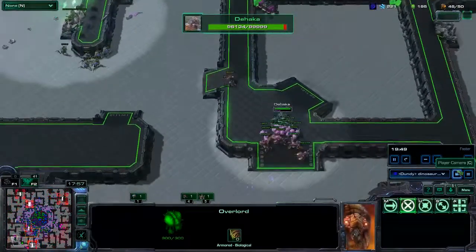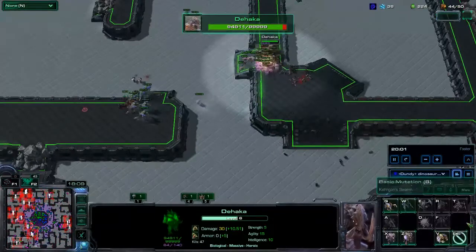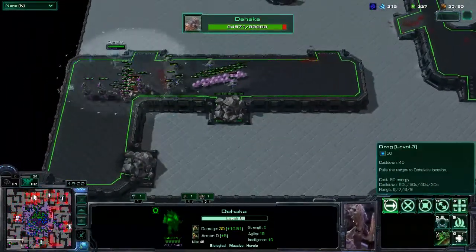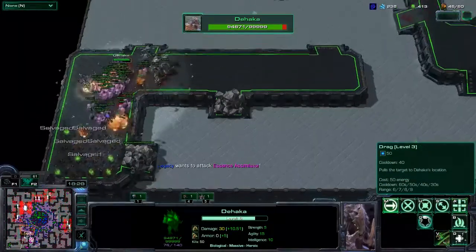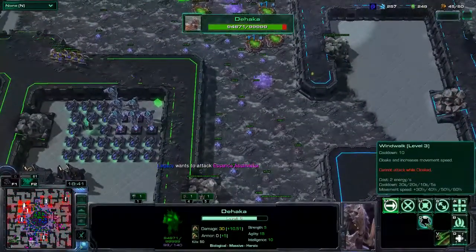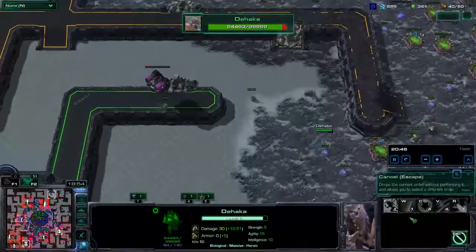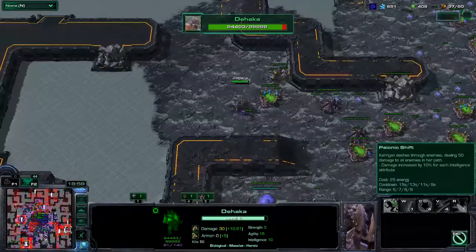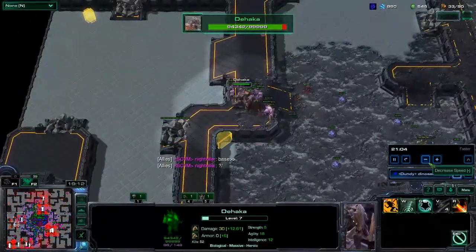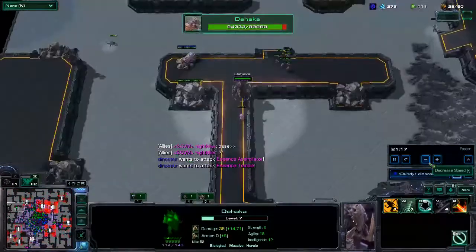Let's look at the abilities. Level 3 Wind Walk, level 3 Drag — not 1 in Dash or anything like that. That's interesting, because the rank increases in Drag do increase the range, which can be very useful, and reduction in cooldown. Wind Walk is always nice for faster movement speed — it's as much sniping potential as you can get. Maybe ILC has found Dash level 1 to be a waste of energy, because you do want all your energy available at all times. Dehaka with no energy doesn't have any kill potential — at that point it just becomes a big unit, nothing special.